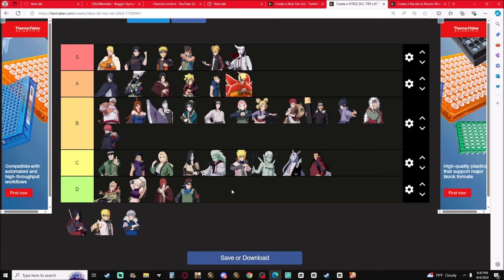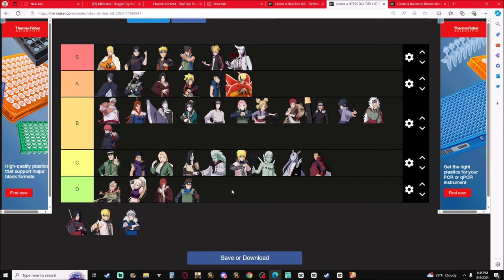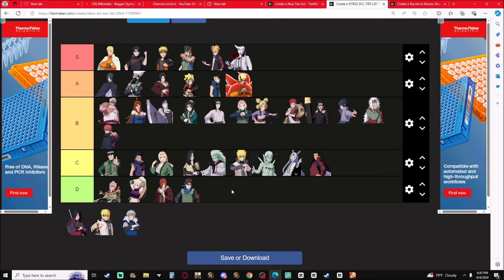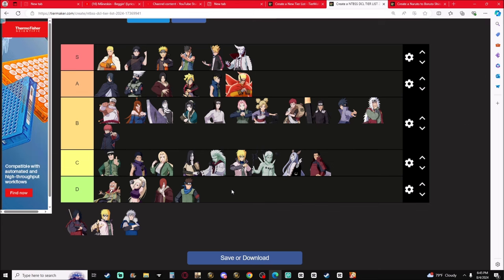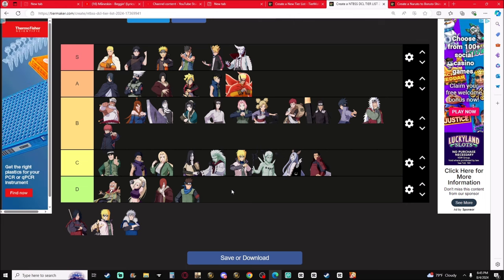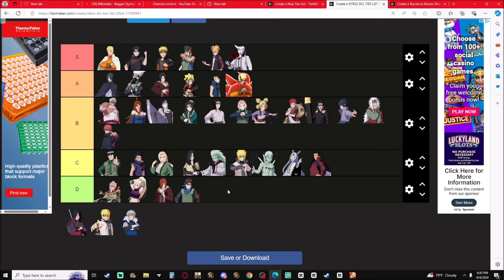Jiraiya will forever be B-tier. Unless they do something about the hair lock, there's gotta be a way to get definite hits. But Defense Toad Oil Bombs sub lock is nasty — ninjutsu locking with Toad Oil Bombs and then being completely indestructible on defense with the hair. He's B-tier, his ninjutsu carry themselves.